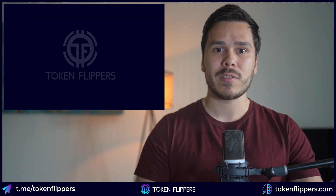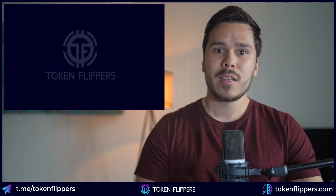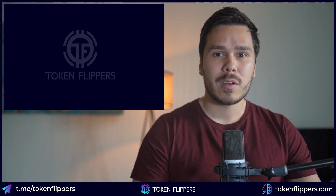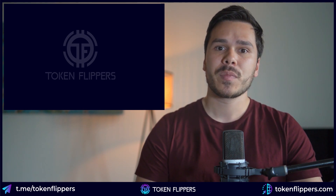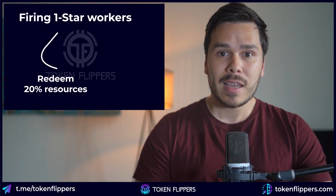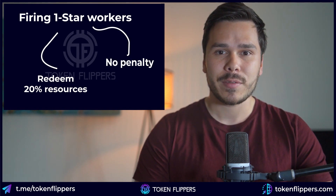Workers can be fired, which will give you 20% of the mint cost back to the player paid in Eternal. If your worker has been contracted, you will have to pay a severance fee in order to fire them. One star workers are burned for 20% of their cost in Eternal and will not charge the player back even if they are contracted.